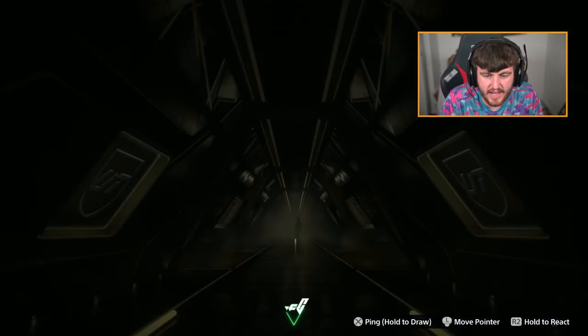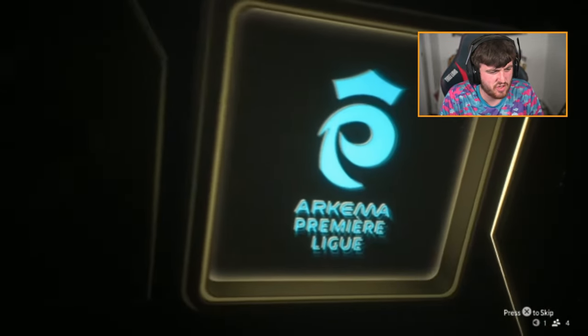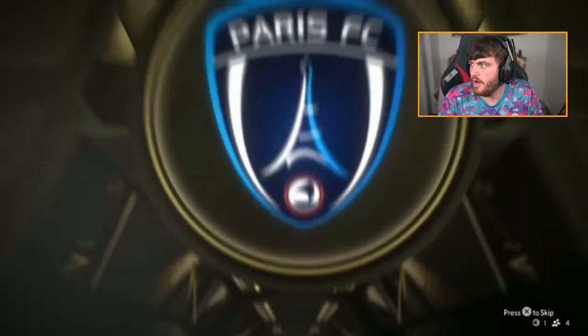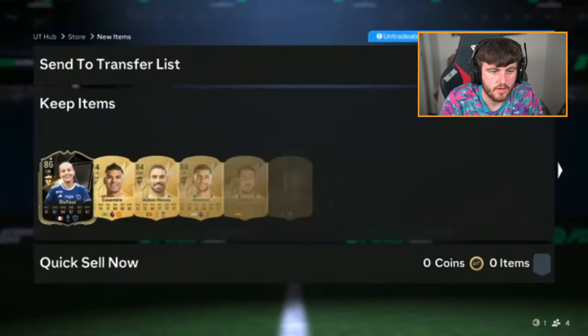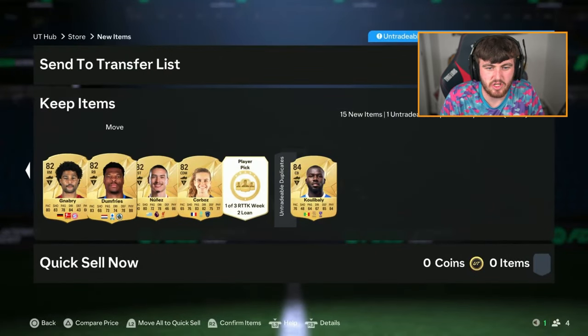An RTTK week two foundation pack — it's an in-form. Pajor, Wrighton. Is it Dufois? Not even a double walkout either. Oh, that's pain. Not even a double walkout. How is Casimir your next highest rated player? Absolute pain.